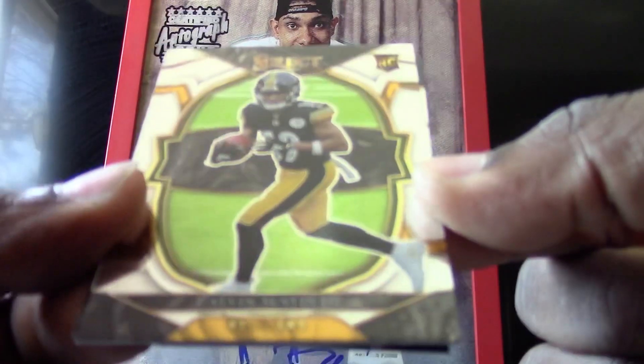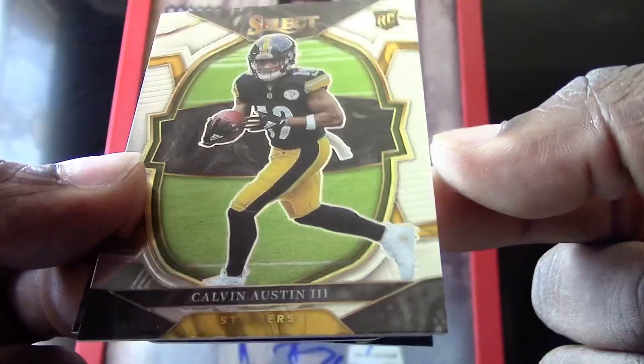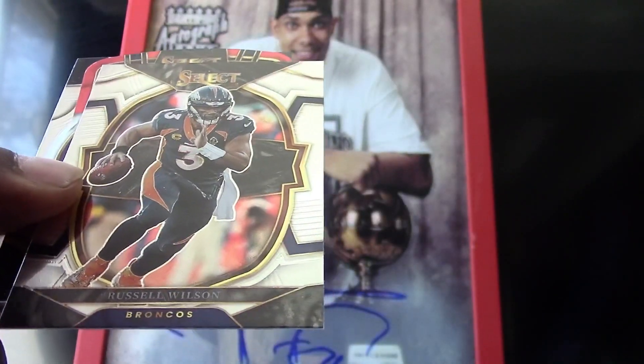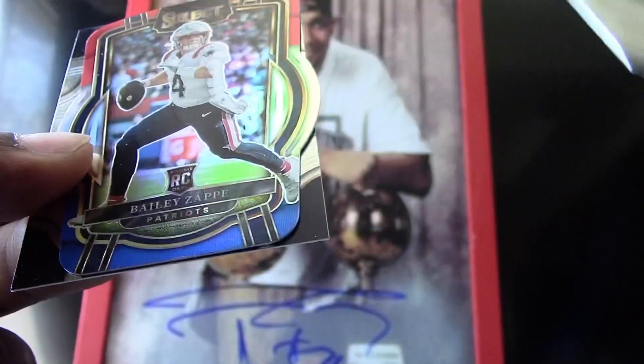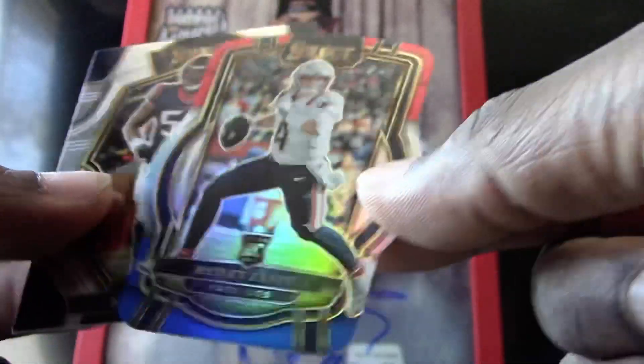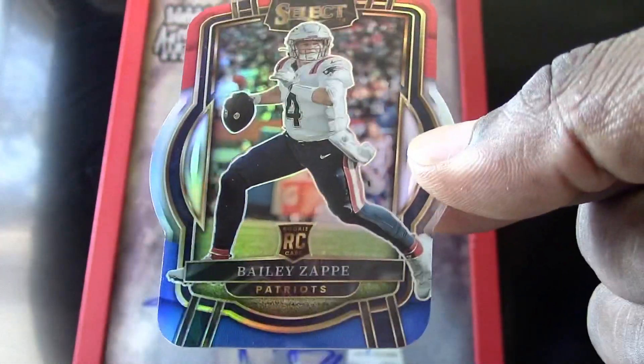Will this Select box have any more hits? We got a Calvin Austin the third, and — oh, I think we got a nice hit coming up — we got a Russell Wilson, and look at that, a very nice Bailey Zappe die cut! Wow, that is awesome!